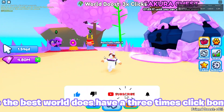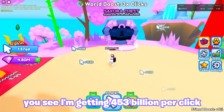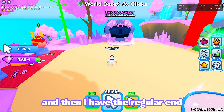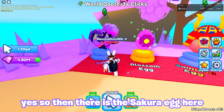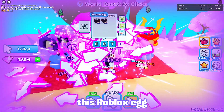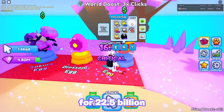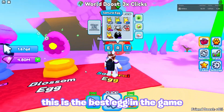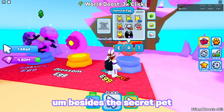The best world does have a 3 times click bonus. That's how I was getting a lot of clicks. I'm getting 453 billion per click, and then I have the regular and the OP auto clicker. There is the Sakura egg here for 2.02 billion — and that Robux egg. Then there is the Samurai egg for 22.5 billion, and this is the best egg in the game besides the secret pet — I'll get into that in a minute.